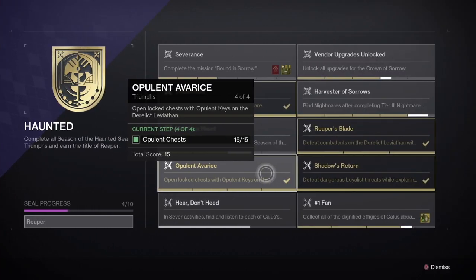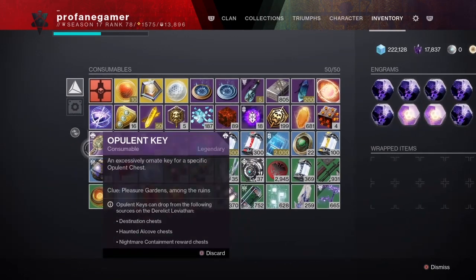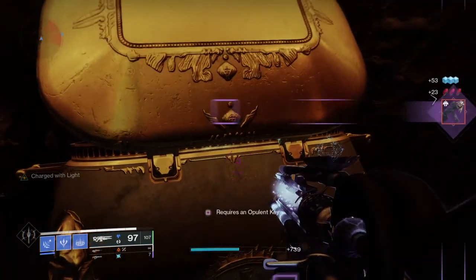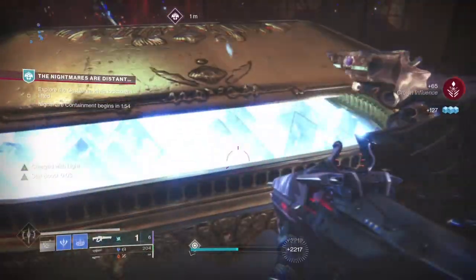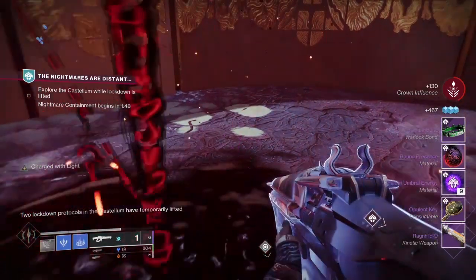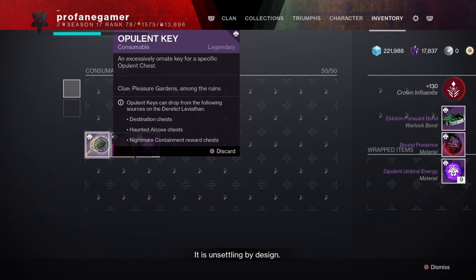The next triumph, called Opulent Avarice, will require you to open 15 total opulent chests located within the Leviathan. You'll need opulent keys to open these chests, which are randomly rewarded from opening chests while on the Leviathan and completing Tier 3 Containments. There are different opulent chests scattered throughout the three areas within the Leviathan, so you will need to match your key to the corresponding chest.